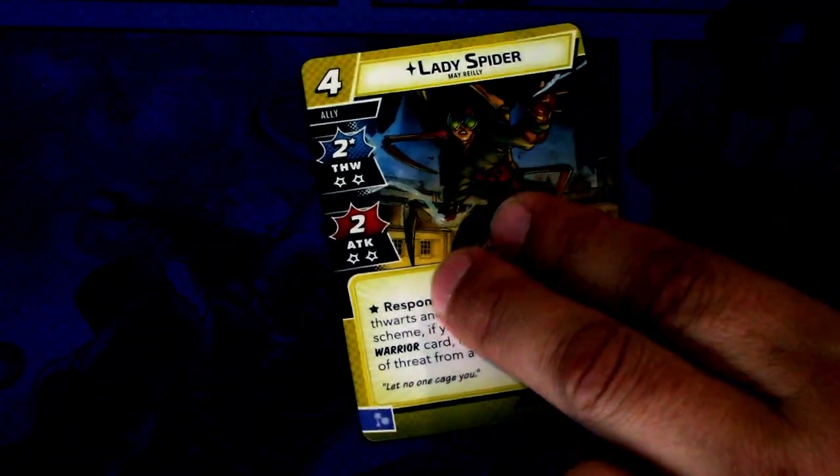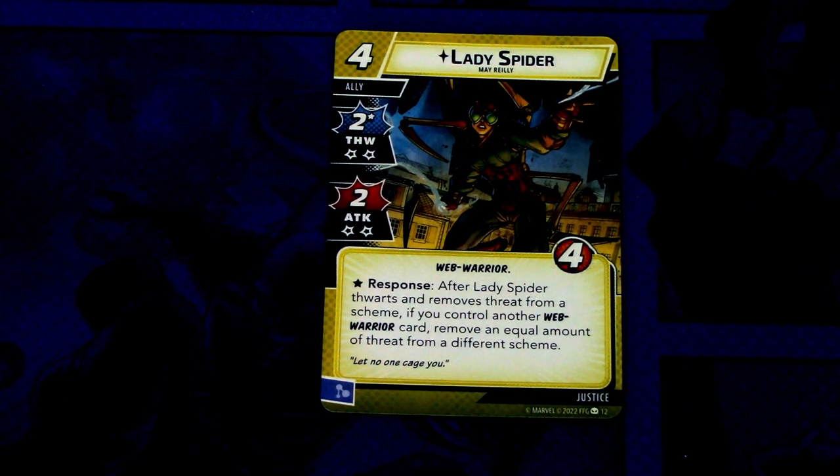Spider-Ham comes with a pre-built Justice deck, so let's look at the Justice cards. I'll say immediately there are a lot of reprints in this set so I will be going through this quite fast. First off we have a new ally, Lady Spider. She is a four cost ally with two thwart and two attack, takes two consequential damage when thwarting and attacking, four health and Web Warrior trait. Response after Lady Spider thwarts and removes threat from a scheme: if you control another Web Warrior card, remove an equal amount of threat from a different scheme. So pretty good Justice ally in my opinion.